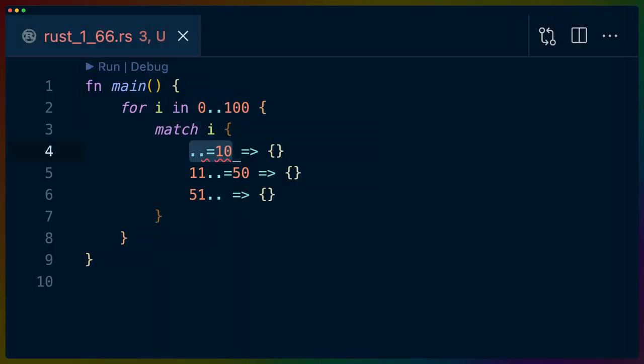You can now also use half-open patterns when matching on ranges in match, or anywhere that accepts patterns. That means that not only can you now match from wherever you are to the end, but also from the beginning to some value. And that's all for the Rust 1.66 release — go download it and have a great time.